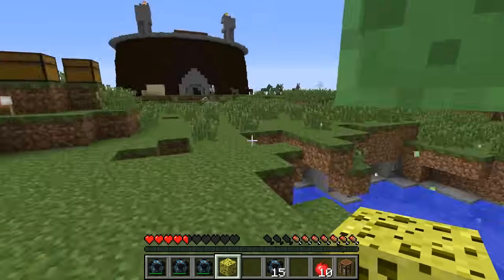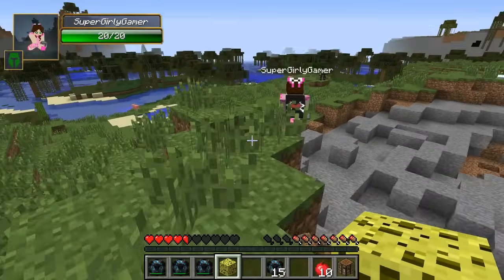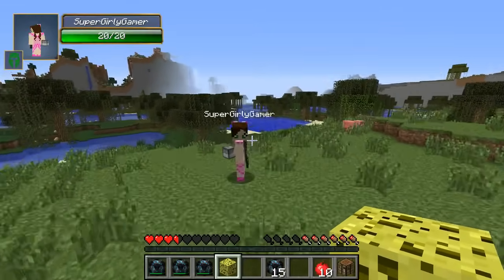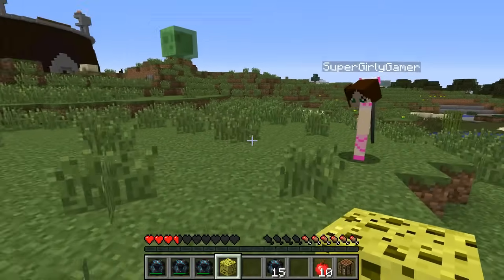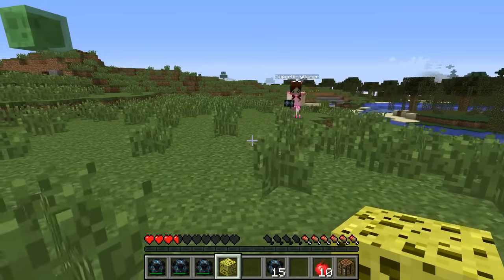Run! Come closer — still chasing you, don't look back, keep running to the swamp! All right, why do you always yell at me? We're good. Okay, so what are we doing? We're opening blocks! I'm on to my very lucky blocks.